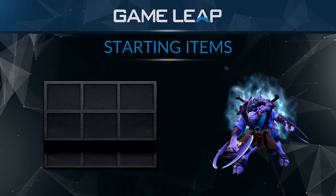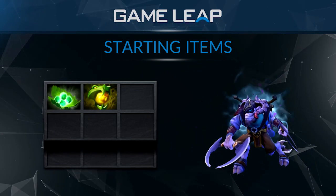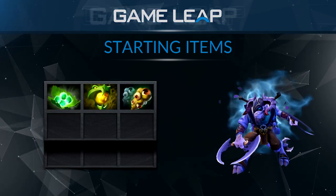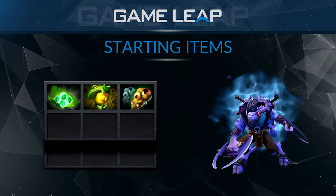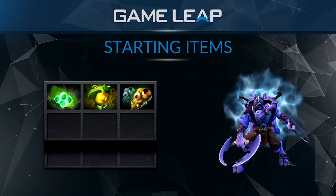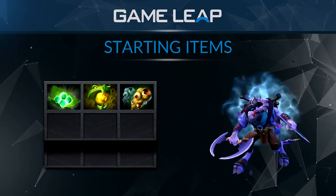When it comes to starting items, your go-to will most likely be Tangos and an Orb of Venom, and then just some support items to help out your team. These support items will most likely be wards — one or two obs, or maybe one or two sentries, or a mix of the two. But nothing too much. You can also buy a TP scroll.